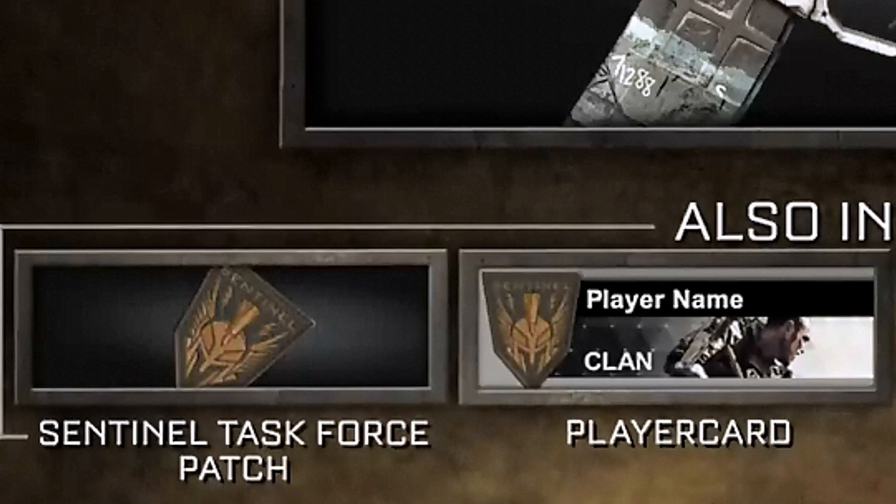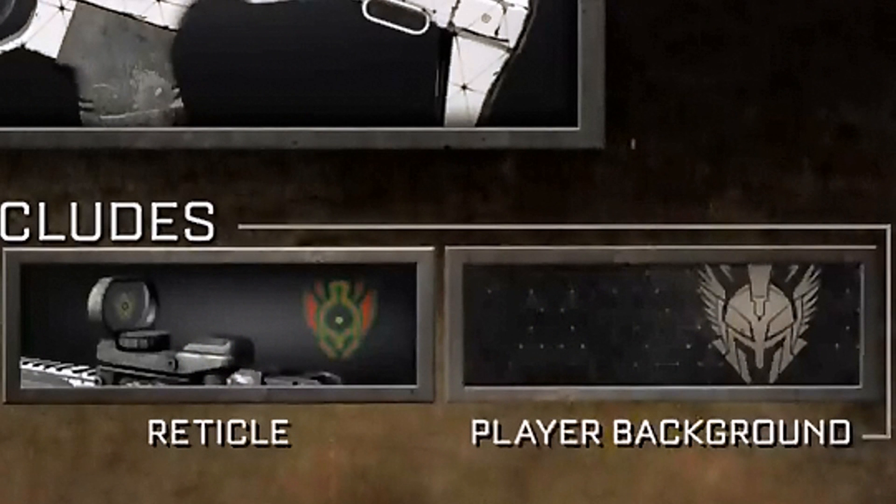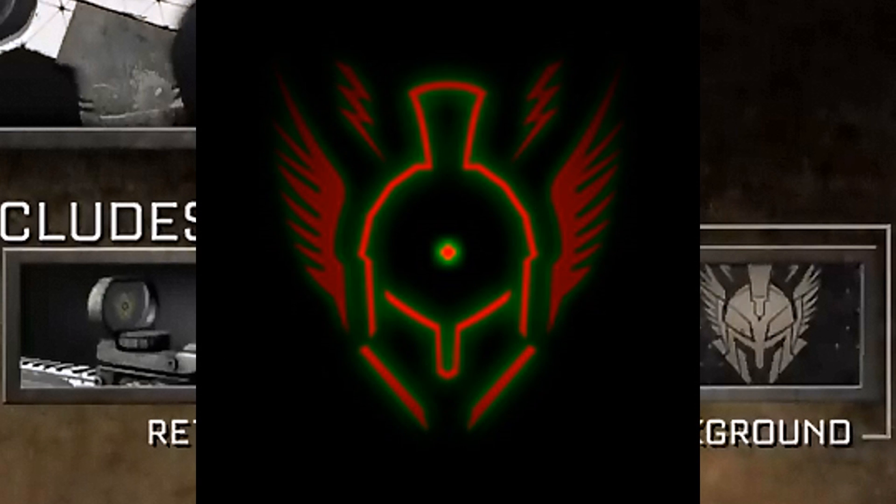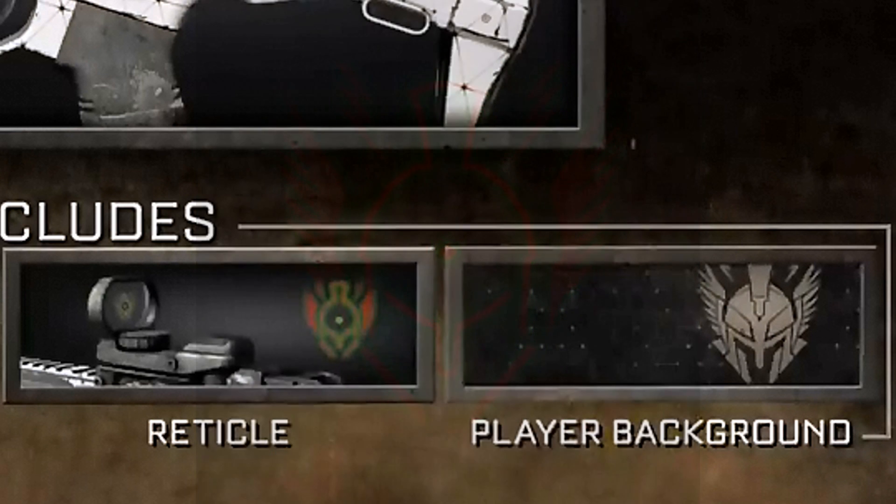The player card is basically the cover art for Call of Duty Advanced Warfare — I'll put it up on the side so you can see it side by side. The reticle is once again that Sentinel Task Force emblem, which has some coloring — kind of a greenish, yellowish, reddish — and I really like how it fades out a little bit. The player background just kicks so much ass. The way they did the color scheme, that black on gray, kind of like a steel on matte color, looks really, really cool.